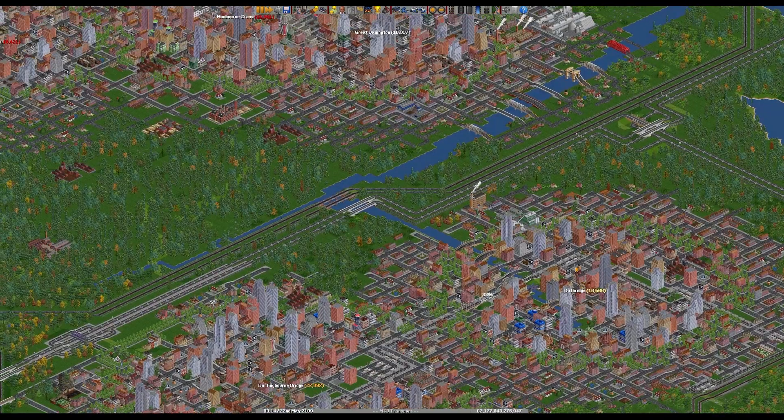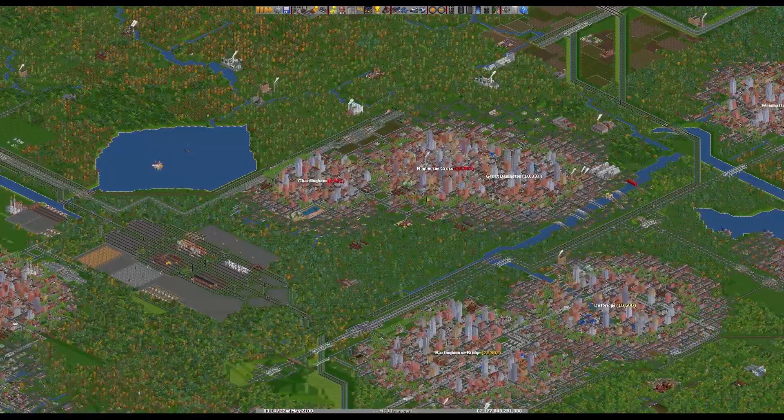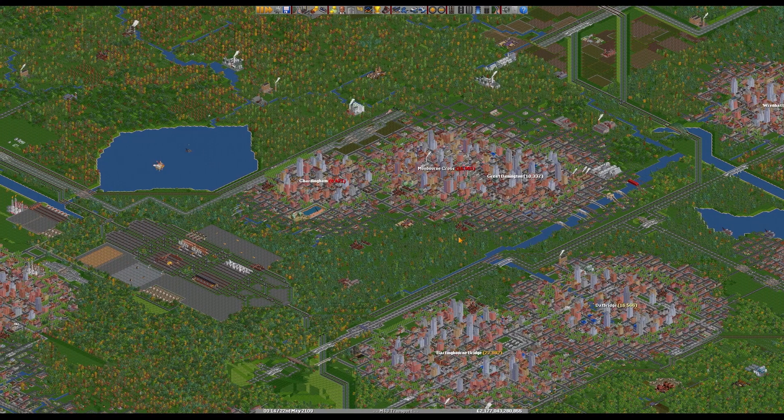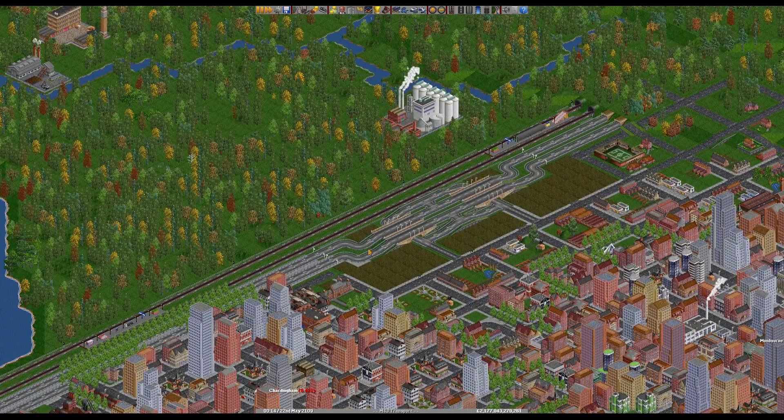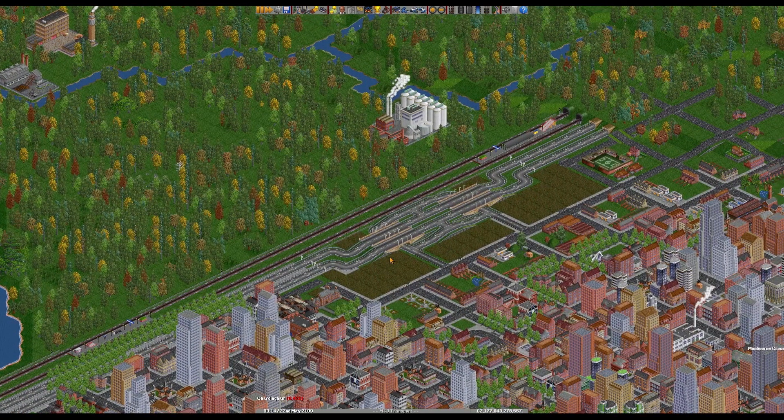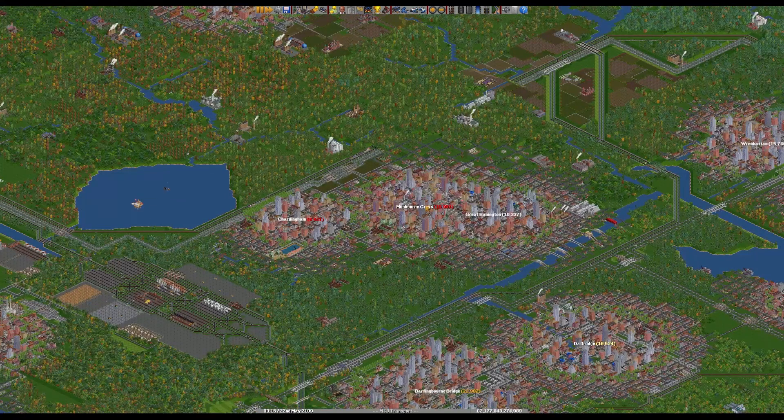We could also extend from Datbridge north and head into this area and somehow cover all of these. Now you might notice some scars on the landscape - between episodes I went and added some new junctions to the motorway. This is one here on the M14 as it's now called, with the waypoints in and set up. So we are now ready to go with trucking, which is what today's episode is mostly about. There will be a little bit of shipping involved as well.